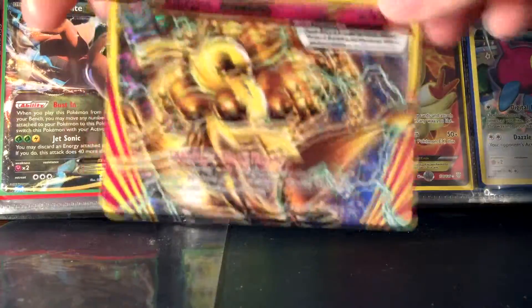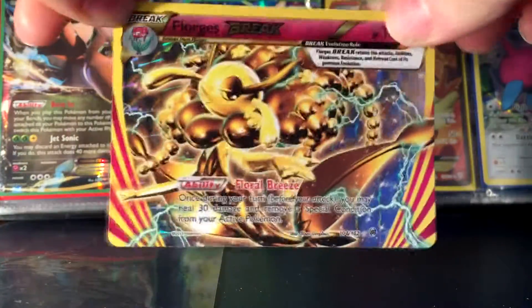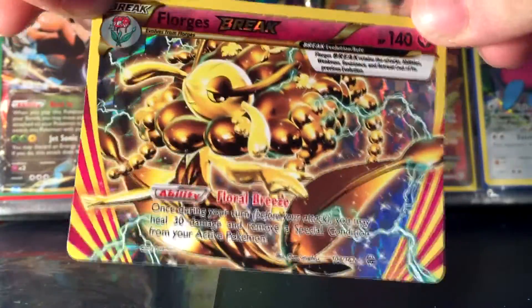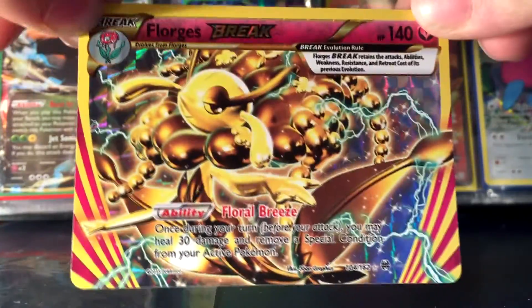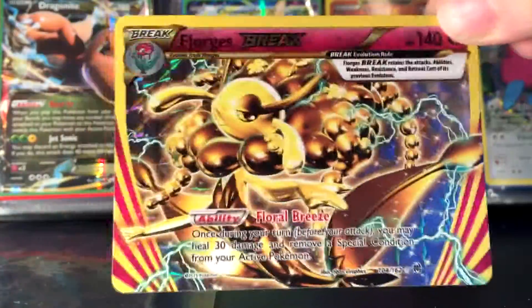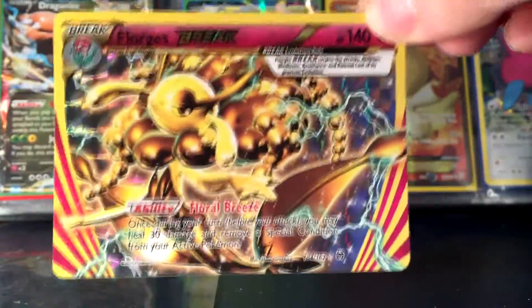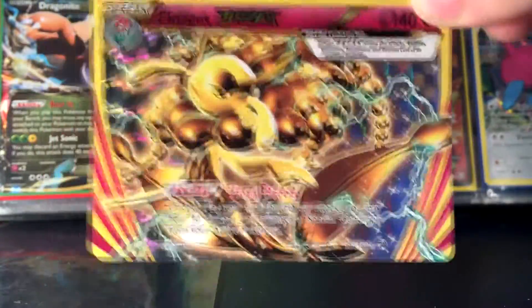There we go — the Floor Against Break card looks really really nice. The break evolution rule states: Floor Against Break retains the attacks, abilities, weaknesses, resistances, and retreat costs of its previous evolution, which evolves from Floor Against. The artwork looks absolutely beautiful, especially the gold color, which looks really really nice.